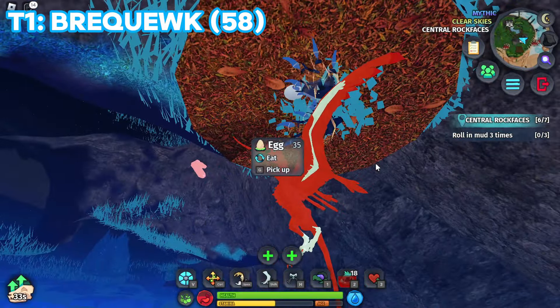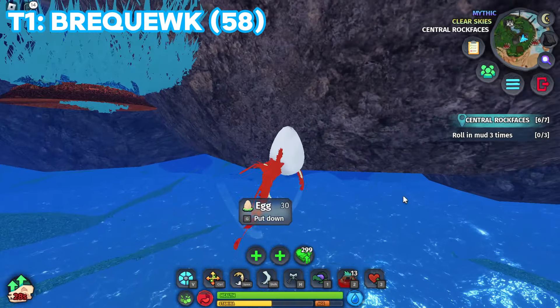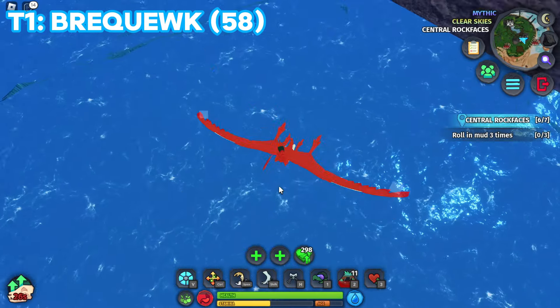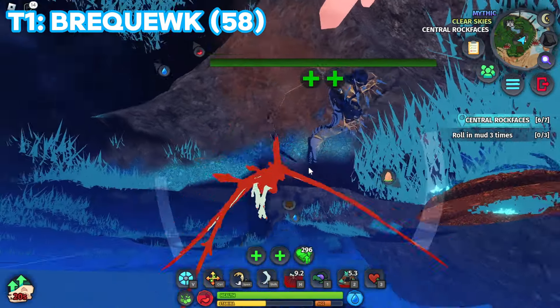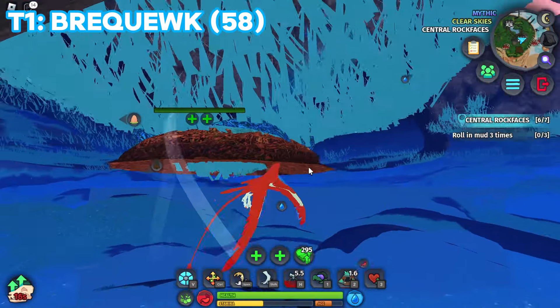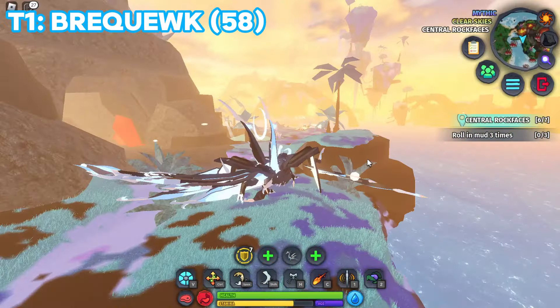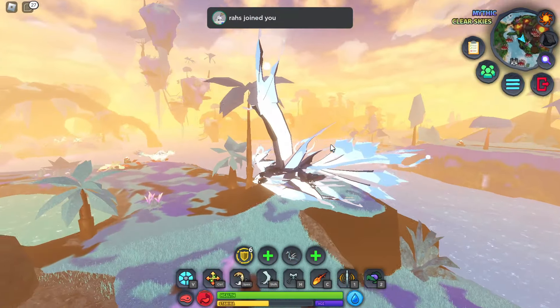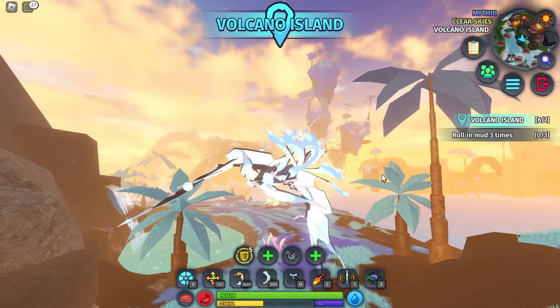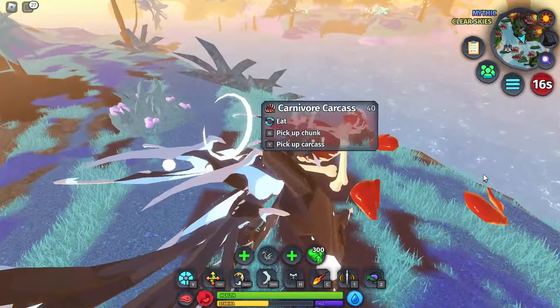I glitched underground! What is going on? I'm stuck underground - let's go on a little swimming adventure. I'll try to kill this guy. I just stole his egg - I control this guy so hard! My egg! That's fine, I just stole this guy's egg and he doesn't even know what's going on. I'm an adult now, this thing goes so fast. Just for comparison, this is like the average creature speed - look at how slow a tier 4 Felicio is compared to this.